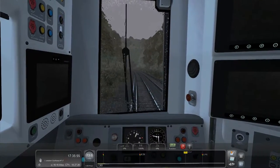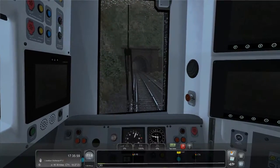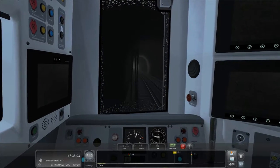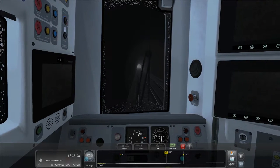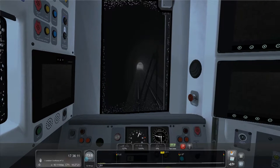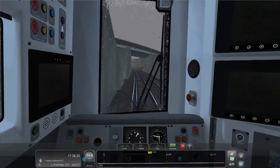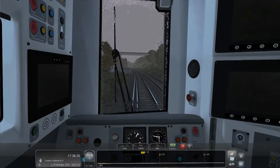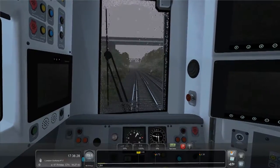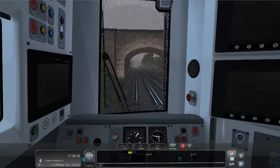We've got a lovely green light. I doubt we're behind anything - this is a free run scenario, I just set it up, so we probably haven't got any traffic to deal with. I want to stay at exactly 75 until we hit the 90 zone. This is a very fast route - it's pretty much arrow straight all the way up to London. We can probably hit 90, even 100 miles per hour in places.